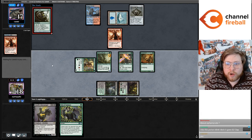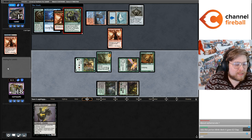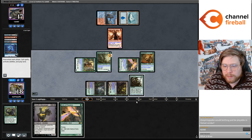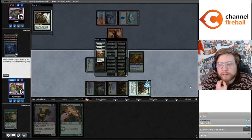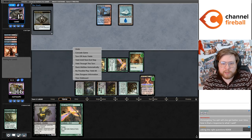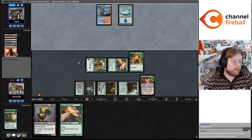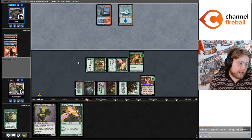This looks pretty strong — or maybe it's Veil of Summer that's strong. Birthing Pod might be playable in Heliod combo — a big problem is your cheap creatures don't really want to die. Maybe it would be fine if you play Voice of Resurgence, but you don't want to sack your Archangel Champion to Birthing Pod. But you could build it with the Heliod combo, or just play all the combos in the same deck — Yawgmoth combo, Heliod combo, Archangel Thune, Devoted Druid, Vizier.